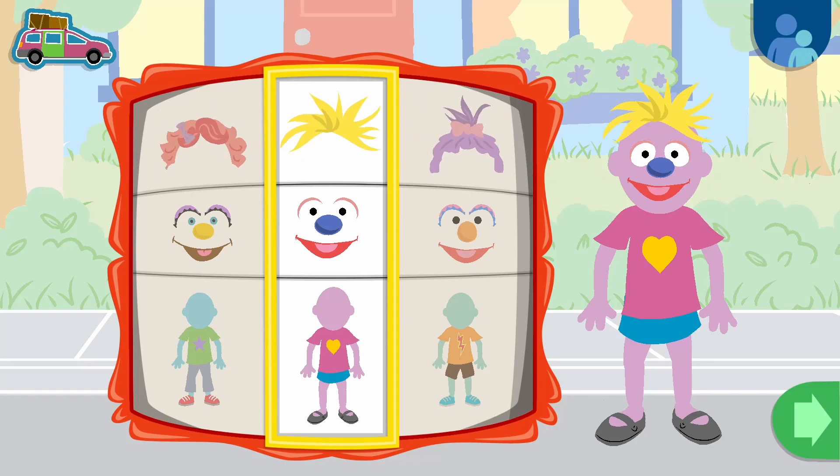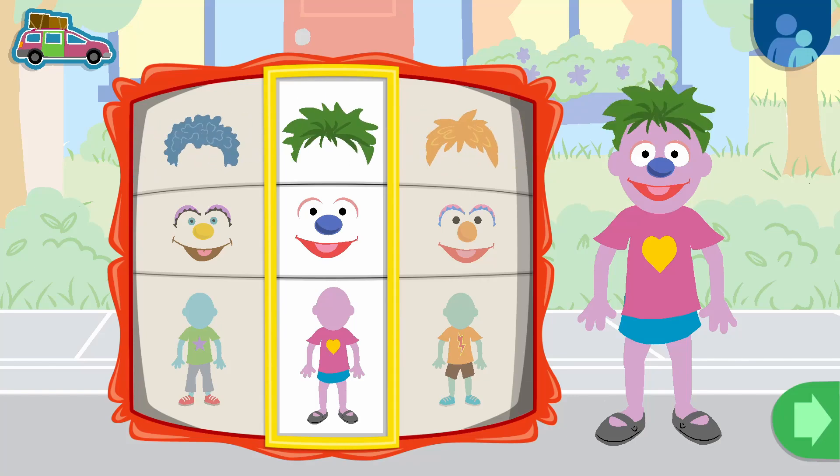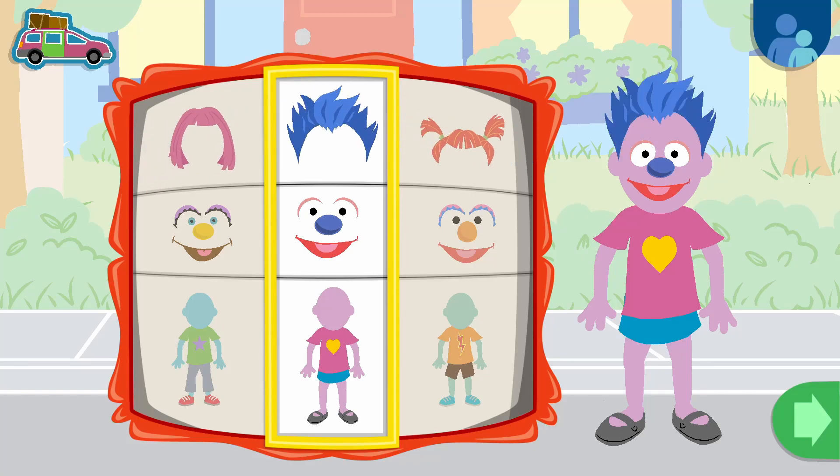Slide the pictures back and forth to change how your friend looks. I love this outfit! When you're done making your friend, tap on the green arrow.